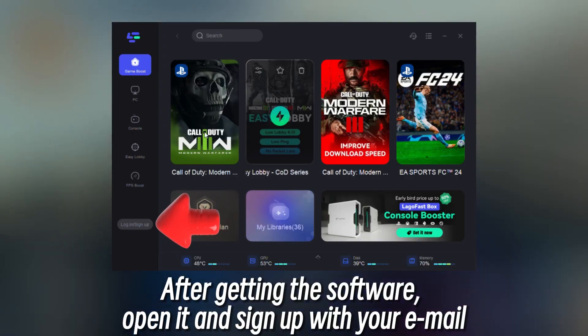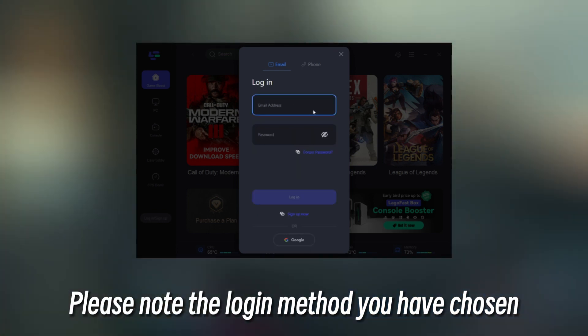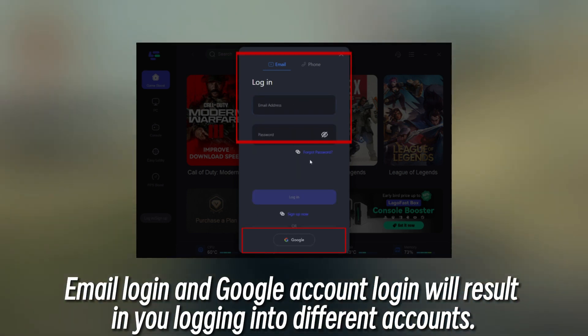After getting the software, open it and sign up with your email. Please note the login method you have chosen — email login and Google account login will result in you logging into different accounts.